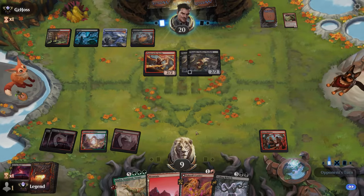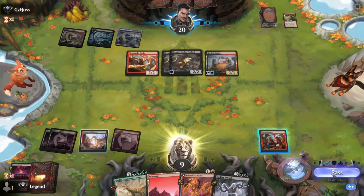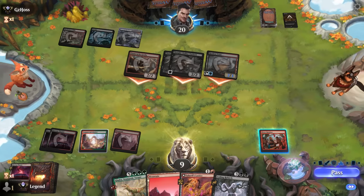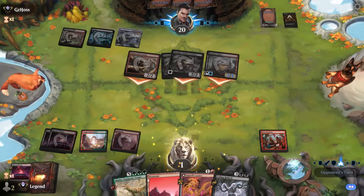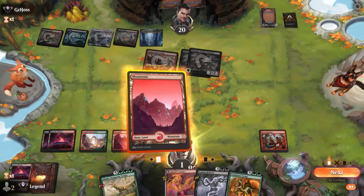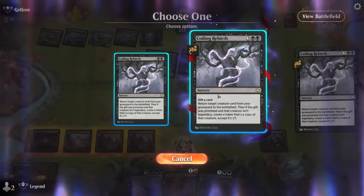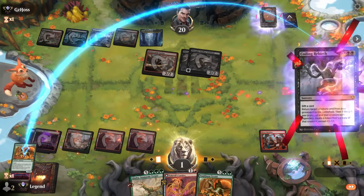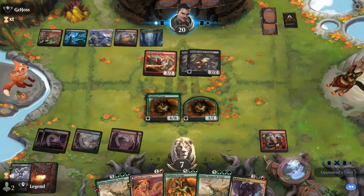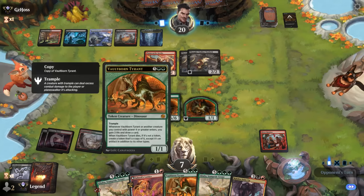It's quite precarious since we're at a virtual one life and our opponent has a lot of creatures with menace. We take our turn and draw another Vaultborn — in hindsight Galta would have been better as the discard. We'll gain some life back and hopefully it's enough to survive an incoming attack. If the Vaultborn dies it won't produce an extra token since it already is a token.